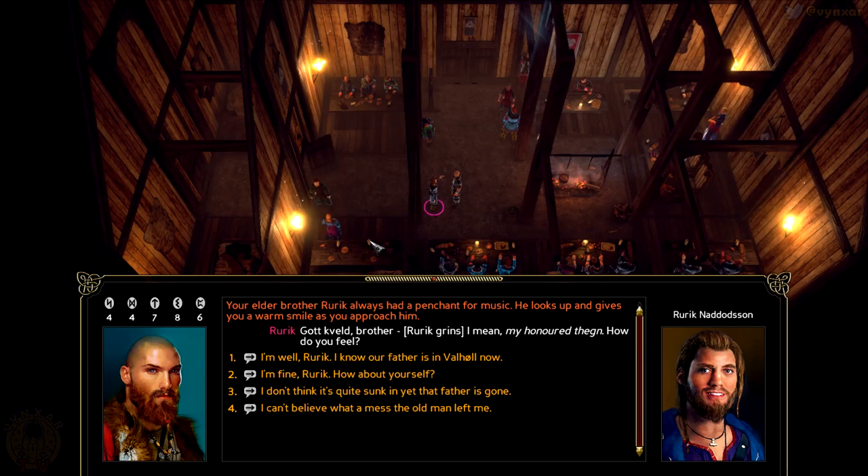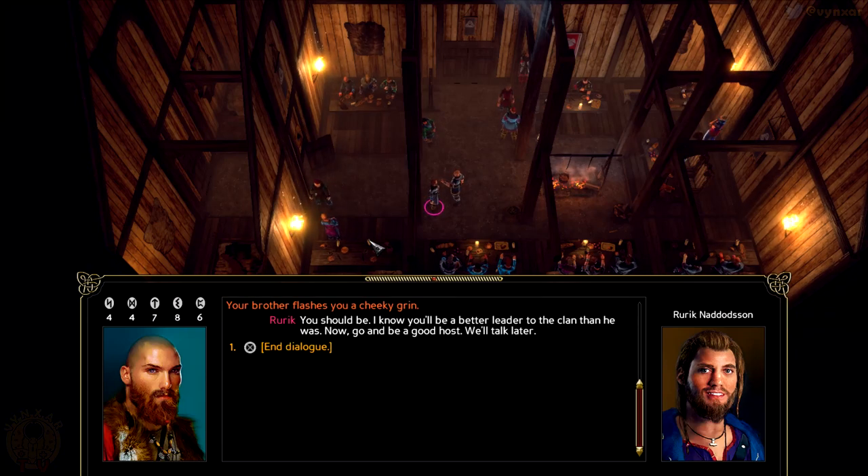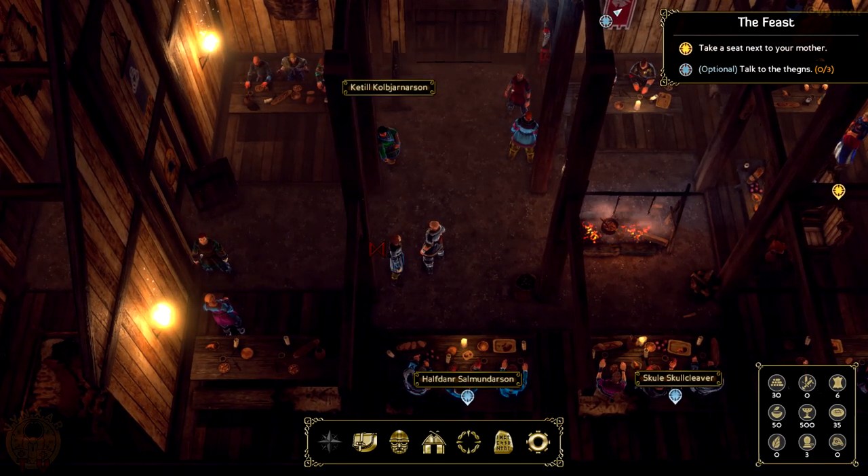Rerik replies: 'Father was a warrior. There is no doubt he is feasting with Odin. I'm sorry I couldn't be the older brother I was expected to be. You don't deserve to deal with this mess on your own.' I respond: 'Don't worry. I'm proud to take father's place.' Your brother flashes a grin: 'You should be. I know you'll be a better leader to the clan than he was. Now go and be a good host — we'll talk later.' Alright, let's now discover the other guests.